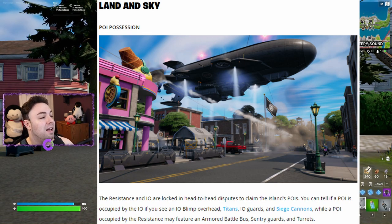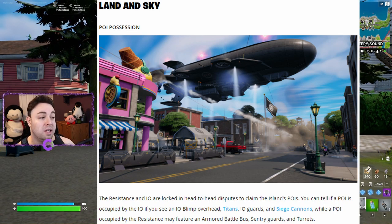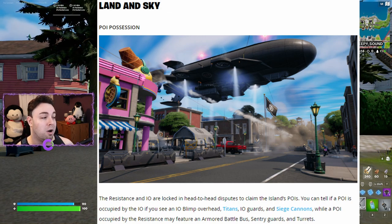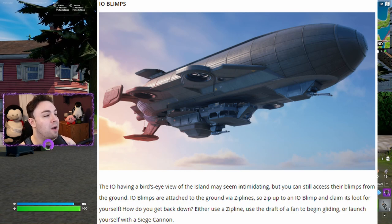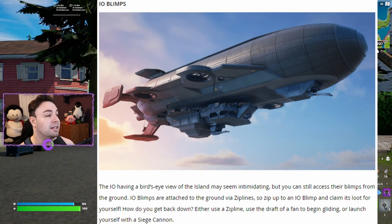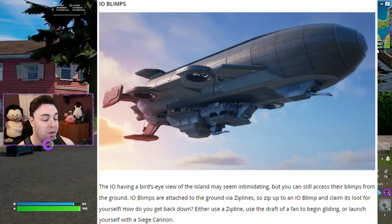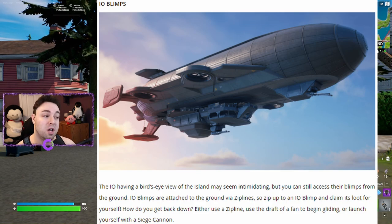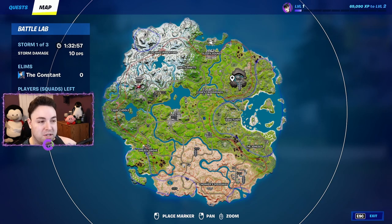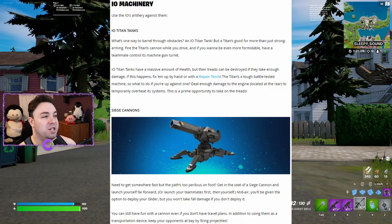Land and sky POI possession: the Resistance and the IO are locked in head-to-head disputes to claim the island's POIs. An IO-occupied POI will have an IO blimp overhead, IO guards, and siege cannons, while a Resistance POI may feature an armored battle bus, sentry guards, and turrets. IO blimps are attached to the ground via zip lines — zip up to claim loot. On the map, the big red area in the middle is IO-occupied, while five outer blue areas are currently the Seven's occupied zones.